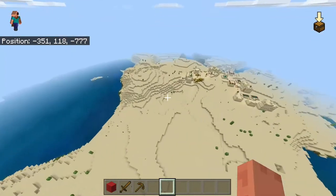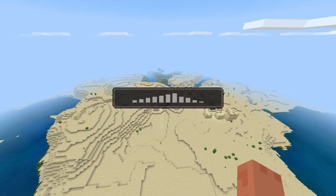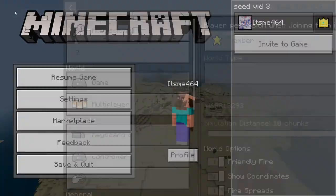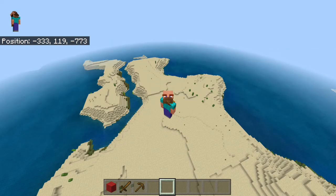Let's go into settings to check out the seed — that is 469813293. By the way, I do have show coordinates on, so you can note down any place in here you want just by pausing the video and looking at my coordinates.